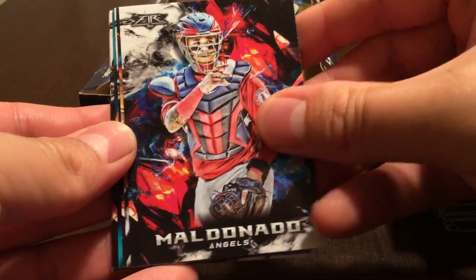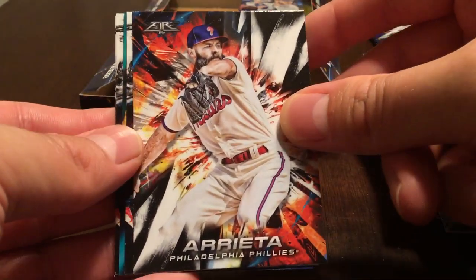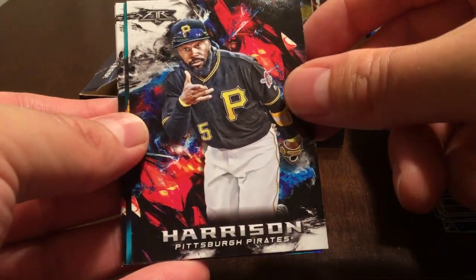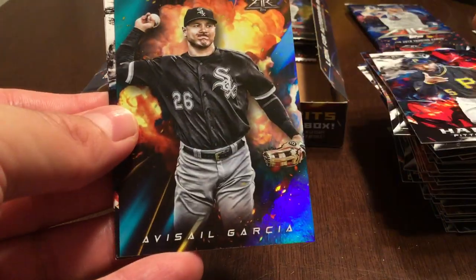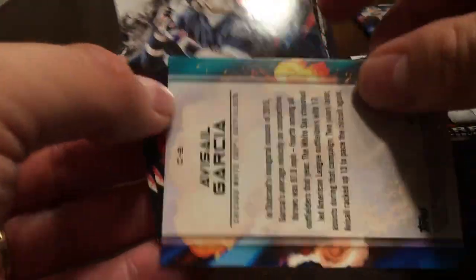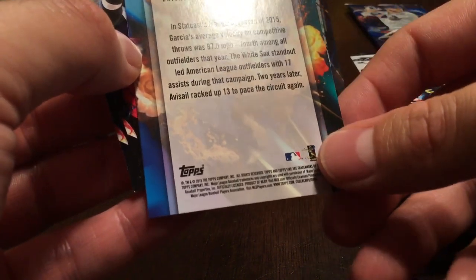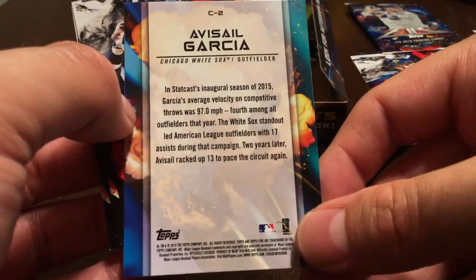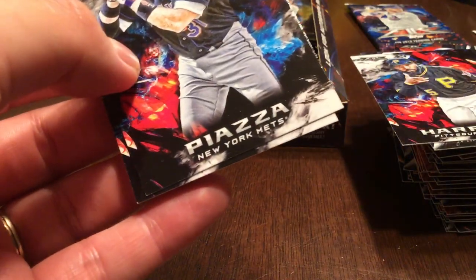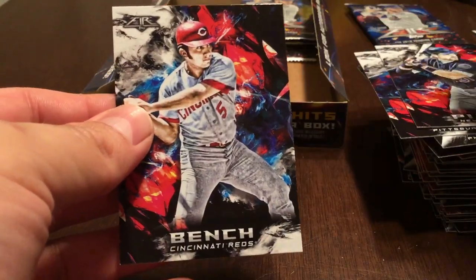Maldonado, Jake Arrieta, Josh Harrison, Avisail Garcia. And this one is one of the insert sets — I forget what we said the C's were. Mike Piazza and Johnny Bench.